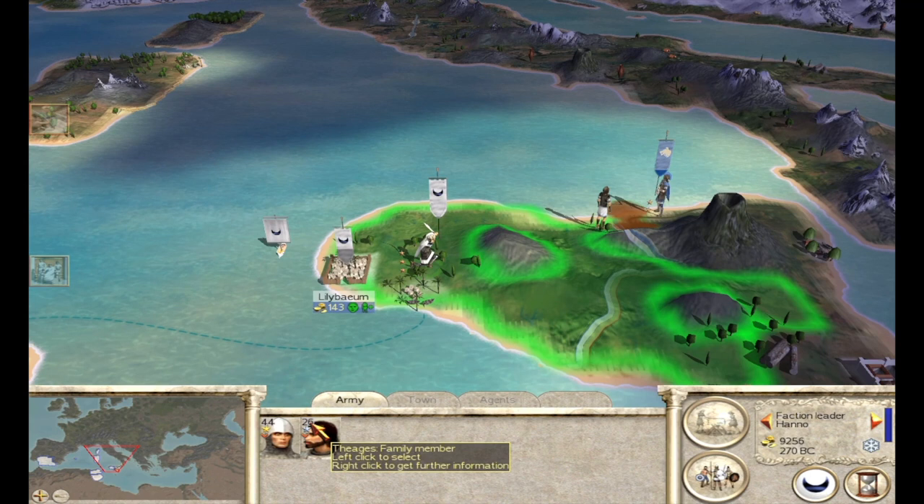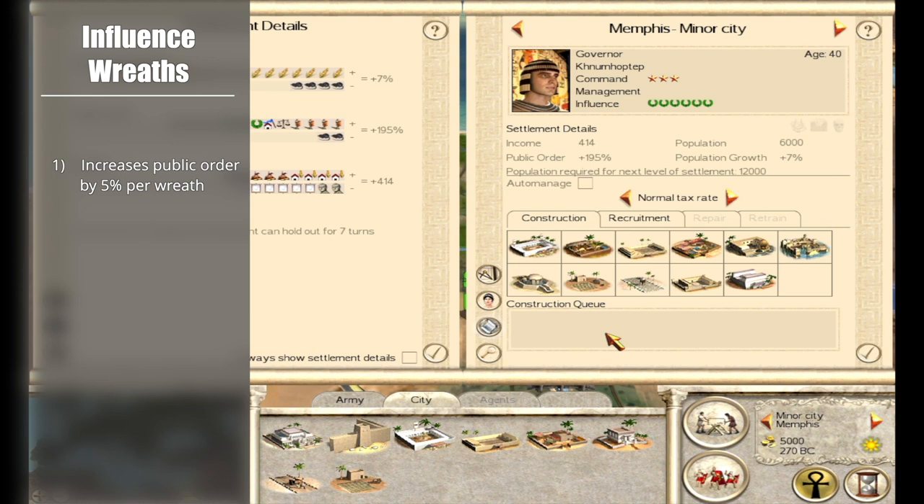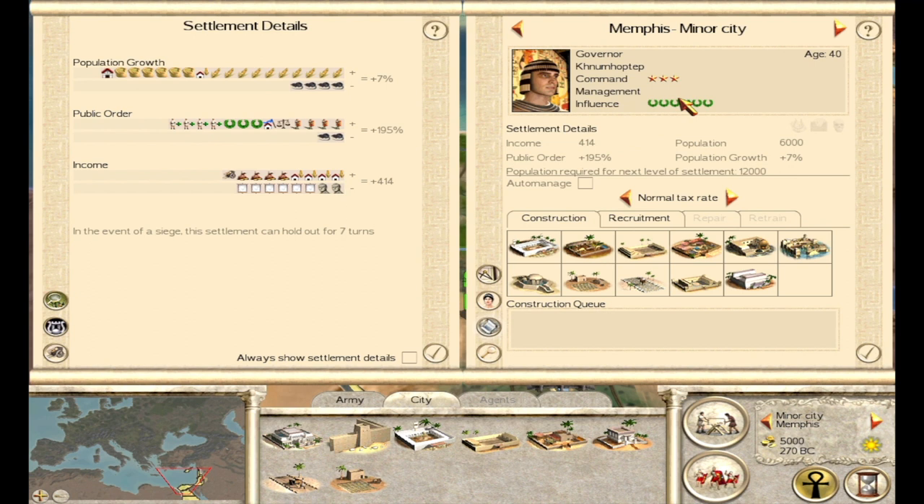The first major effect that Influence has is directly on the public order of a settlement, to the tune of a 5% public order boost for every one wreath of influence. In this Egypt campaign, you start with a governor with six wreaths of influence, and we get a 30% governor's influence bonus to public order. This does not affect public order growth, it does not affect income — it strictly affects your public order.